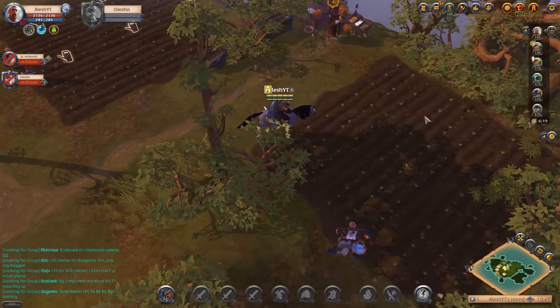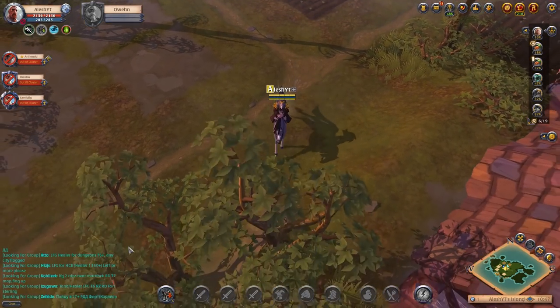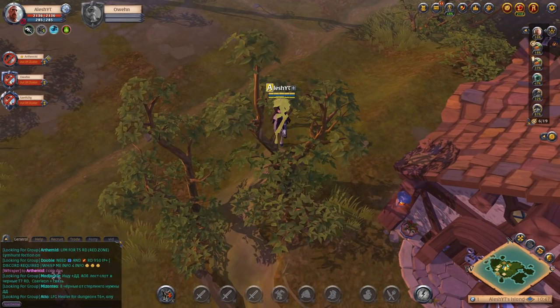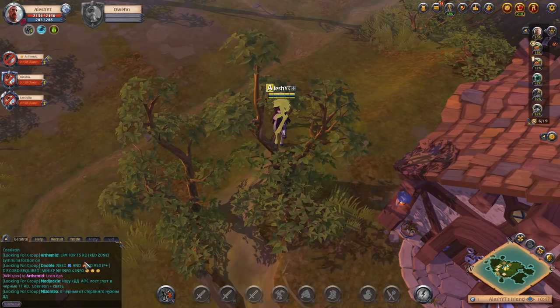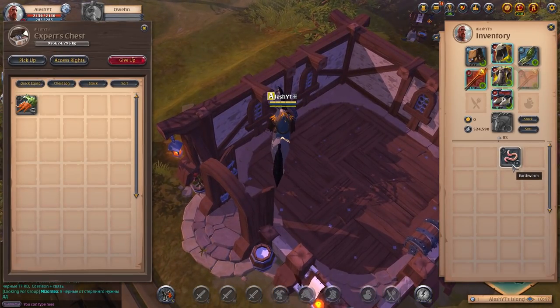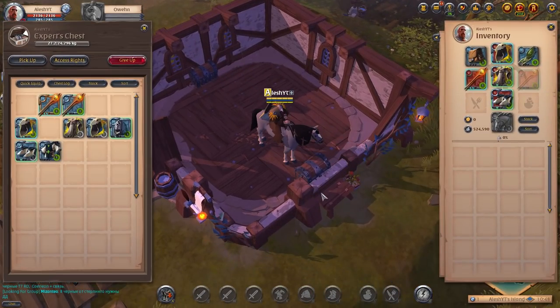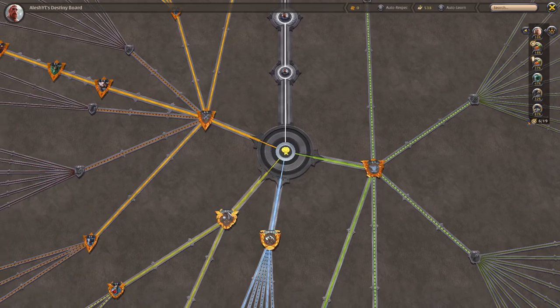We watered all of these crops right here, and these ones we're not going to water. As you can see, I already found a team. All I did was go in the LFG chat — there was a guy asking for members near Limhurst, and I said I can DPS and that's how I got an invite. So let's store all of our carrots inside here. We actually get some earthworms as well, and we can use these to make some fish baits, which is pretty good because we are trying to level up our fishing as well.